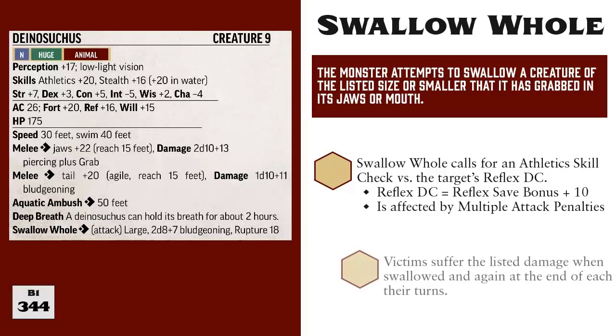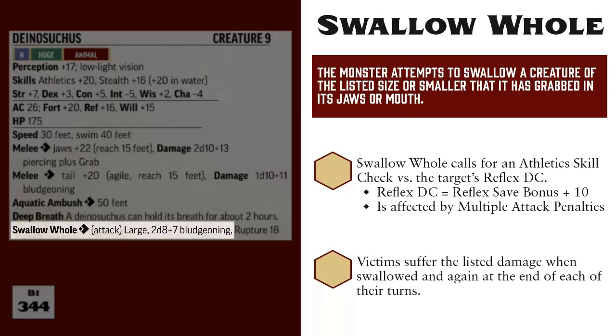On a success, the grabbed creature is swallowed and suffers the listed damage — in this case 2d8 plus 7 bludgeoning. Note that although this is being defended by a reflex save DC, this is not the same thing as a basic saving throw. Therefore, no damage is rolled or halved on a failure — it's all or nothing. The victim either is swallowed or it is not. Also, the victim suffers this damage not only when they are swallowed, but they suffer it again at the end of each of their turns. No additional attack rolls are required; once the creature is swallowed, it automatically suffers this damage at the end of each of its turns.